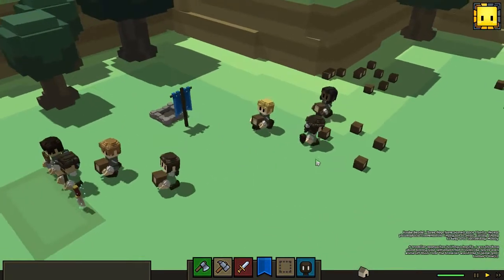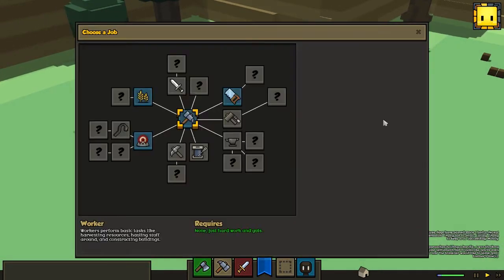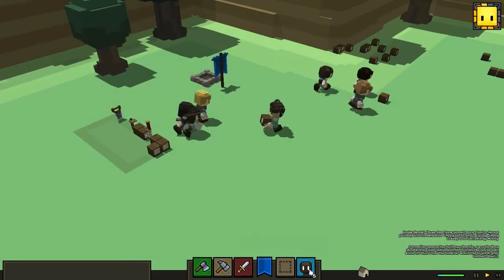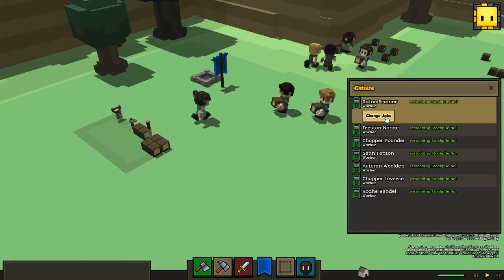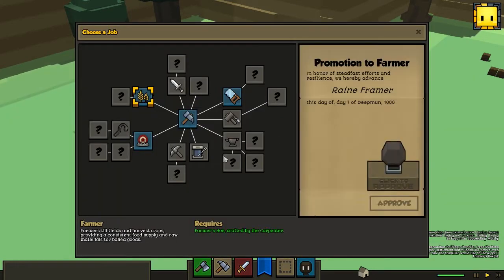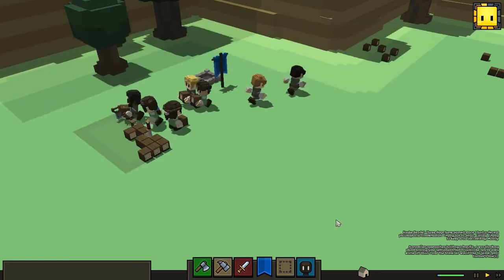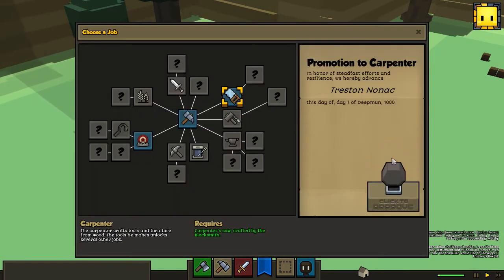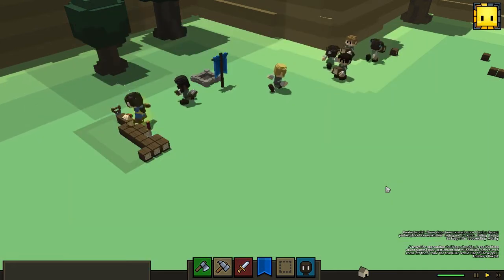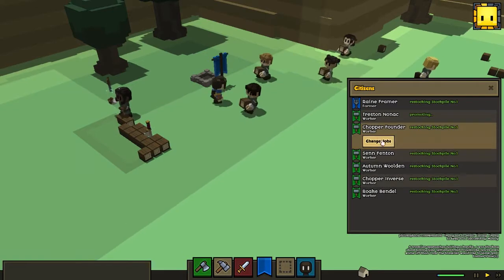We should put out some professions for our people, and I think you do it here nowadays. One settler is named Rain - she's going to become our farmer. And Tristan is going to become a carpenter. I think this is going to be the last one we have the tools for.